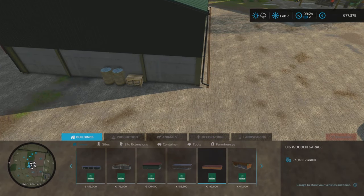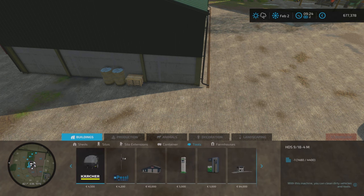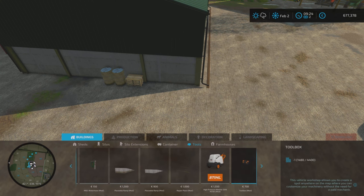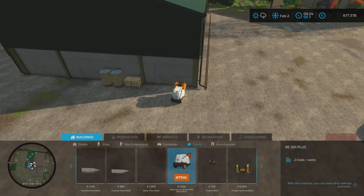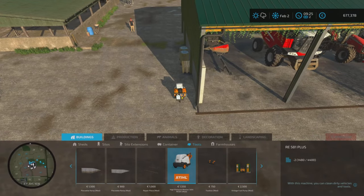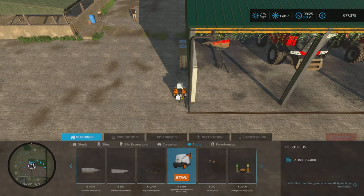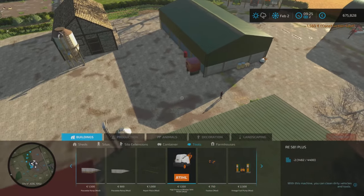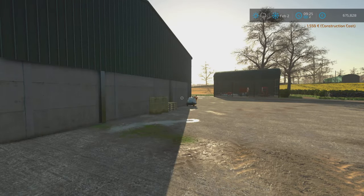One more thing I want to add because the machinery is getting absolutely filthy - I'm going to put in a pressure washer jet wash. I think we'll go for that one. Where is the hose? We'll go like that - that will give us enough room. So we've got enough room to get to everything: fuel, the buy points, and the jet wash. Happy with that.